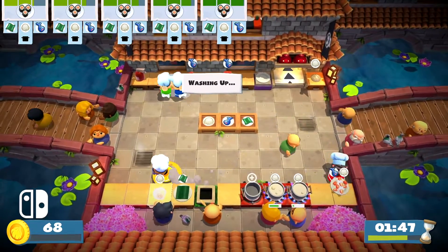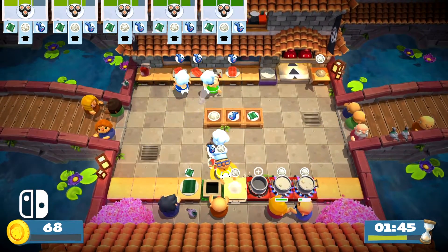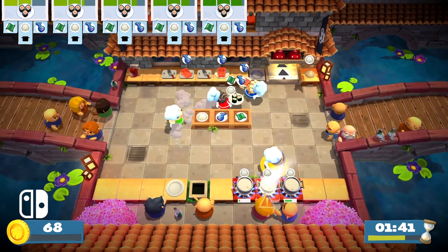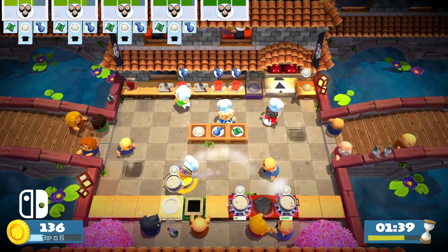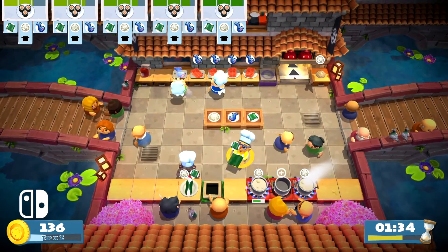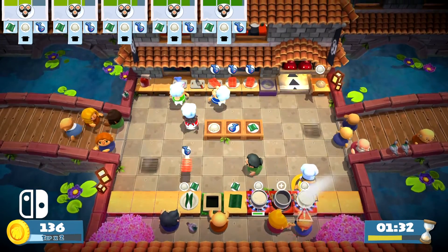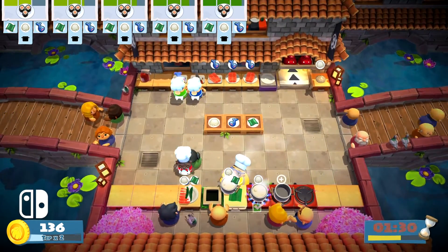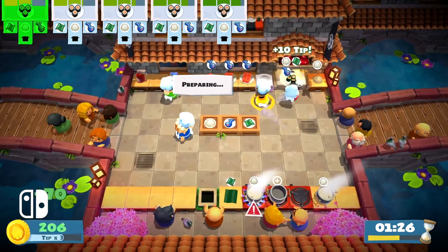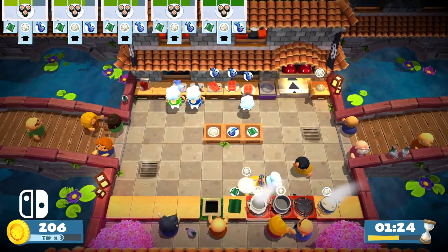Just one extra set of Joy-Con and you're away with four players on the couch. If you are jumping between platforms, you need to pay attention to the button layout shown on the loading screen, as they are placed differently on Switch and there is no way to alter it back. There's been quite a few instances where I've been trying to drop some food on a plate and have just been pressing the wrong button, and that is just a mental hurdle to overcome.